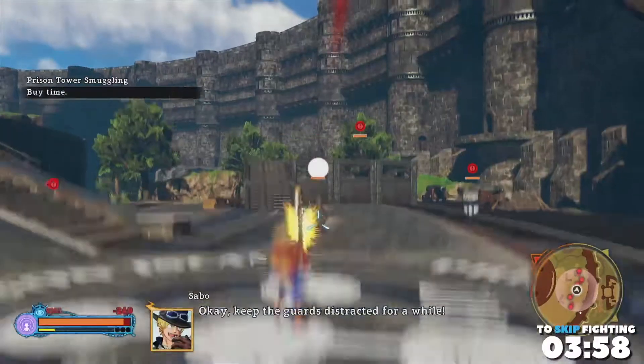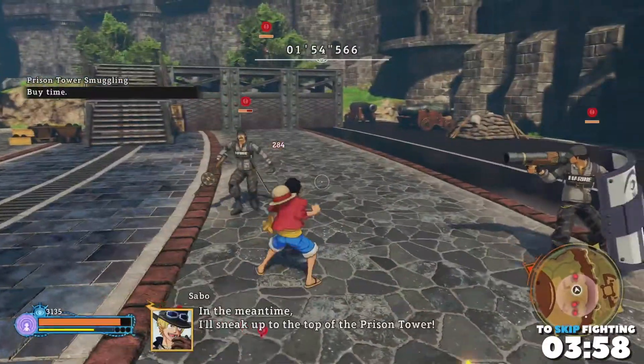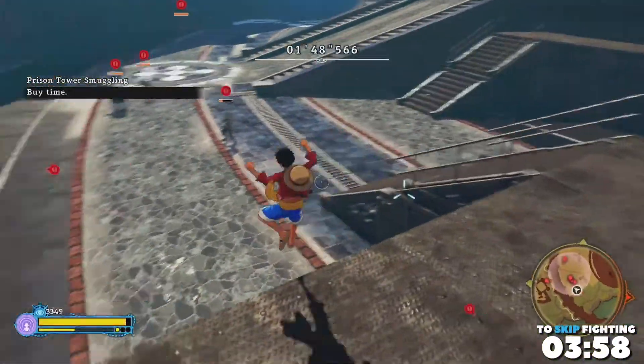To skip ahead past this fight, you're welcome to skip to the timecode displayed at the bottom right. If you just don't want to see this fight, this isn't a very complicated fight. So if you want to see how to actually get to the top of the prison tower, skip ahead to that timecode — it's there for you to use.